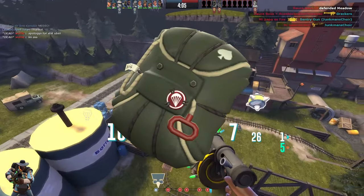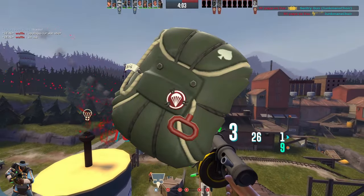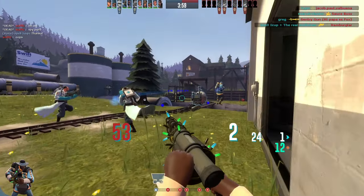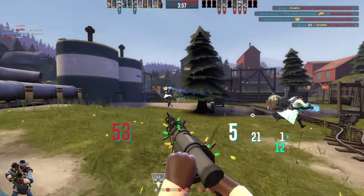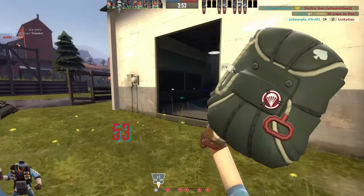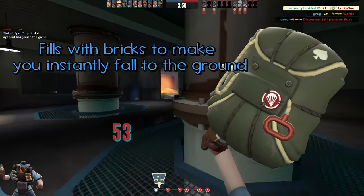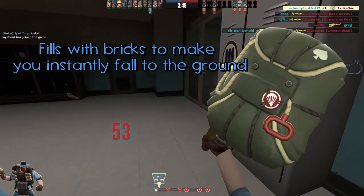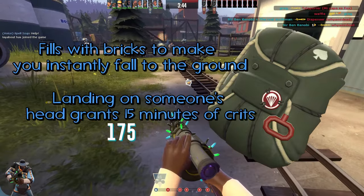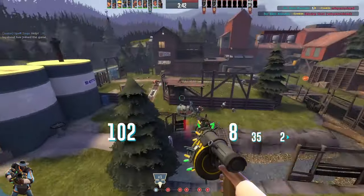Next up, we've got the Base Jumper — this one is for Soldier and Demo. I actually don't have any Demo weapons on here because I think his kit's all around pretty good, except for the Base Jumper. I completely changed how it works. So upon deploying it, instead of being a parachute, it fills with bricks to make you instantly fall to the ground. And if you manage to land on someone's head, you, my friend, are granted 15 minutes of crits. I think that's it for Soldier.